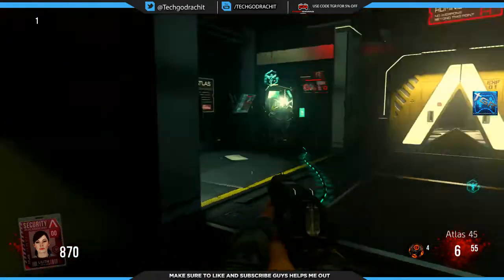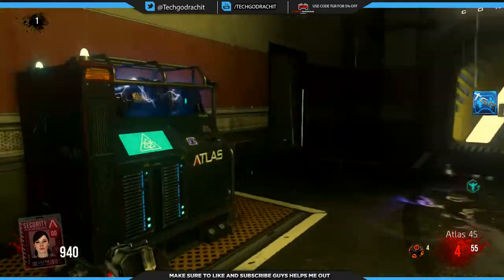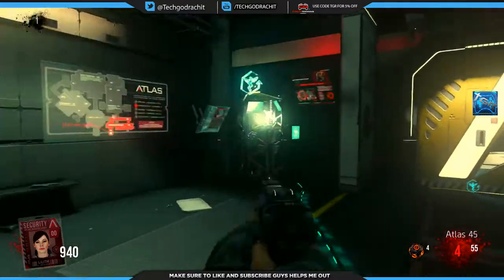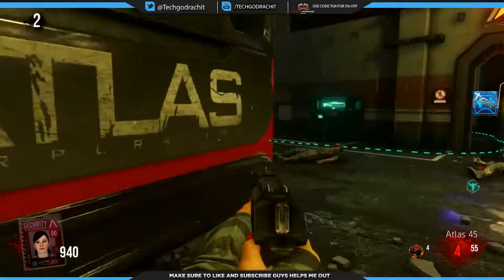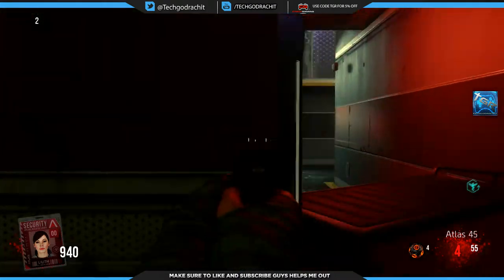First tip: turn on the power right here, and go buy the Exo Medic if you're playing solo, because that's basically a quick revive — it's going to help you revive yourself if you go down, which is awesome. No one likes going down in zombies, so you've got to be really careful.